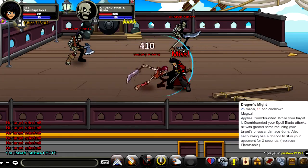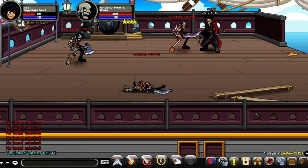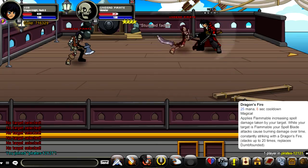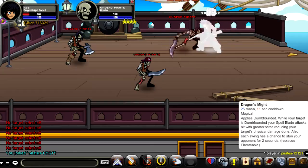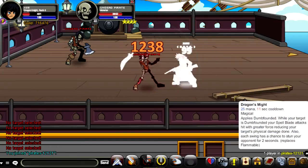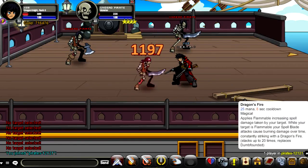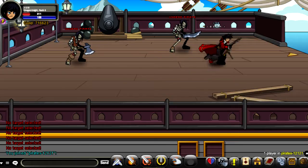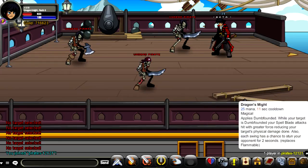Your second skill is called Dragon's Might. It requires 25 mana and has an 11-second cooldown. It applies Dumbfounded, which reduces the damage your opponent produces towards you. Every auto attack you land also gives a chance to stun them for two seconds — you can stun them multiple times randomly. The stun is capped at two seconds because otherwise you'd be stunning them too frequently. One important note: if you're at 15 Dragon's Fire stacks and use this skill, your stacks will be reset to zero, so you'll need to choose between stacking Dragon's Fire up to 20 times or using Dragon's Might for stuns.